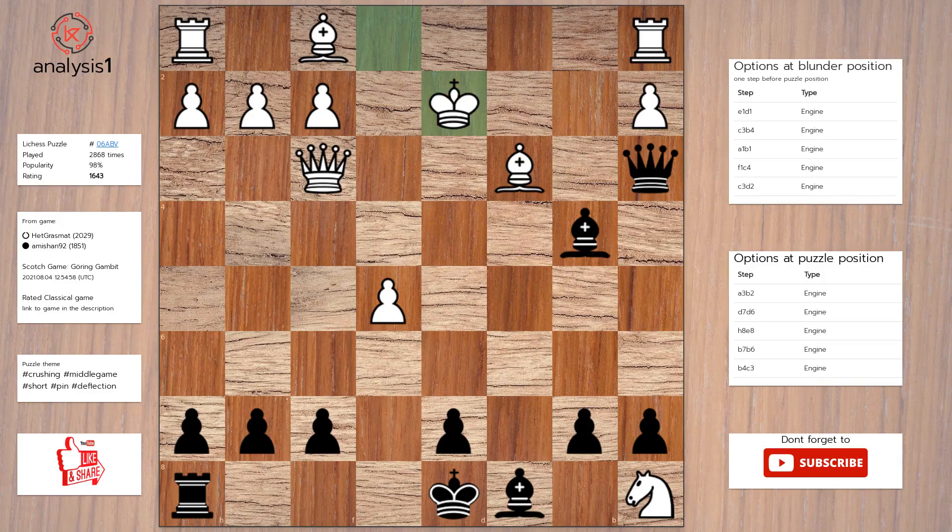The puzzle is solved using: queen to b2, check. King to d1. Bishop takes bishop.